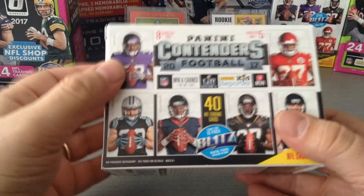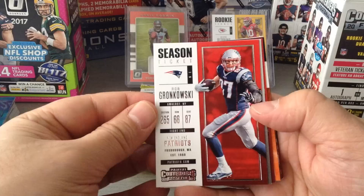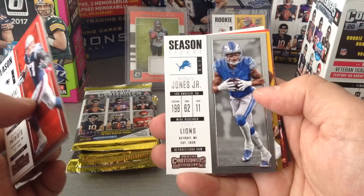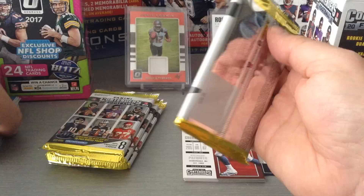Let's compare this to the Contenders. Contenders is going to have 40 cards. Let's see if we're going to pull a hit out of this one — it's $21.99 depending where you are. Here's a nice Big Gronk, Watson, Mike Evans. Rookie of the Year Contender, Chicago Bears — Tarik Cohen, very very good young player, this kid is going to be awesome. Marvin Jones Jr., Robert Kelly, Isaiah Crowell, Devonta Freeman. You get more cards in the Contenders — 40 cards compared to 24 in Donruss Optic.